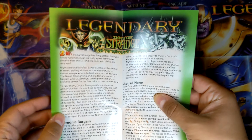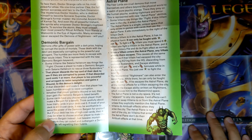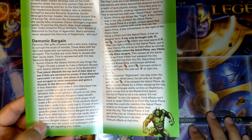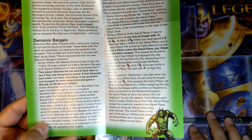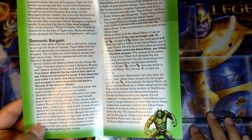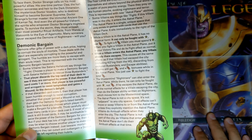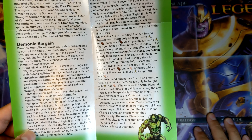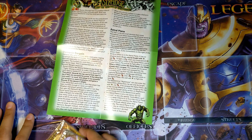In this one we have Avengers and Marvel Knights. Demonic Bargain — some villains like Satana Hellstrom say things like, 'Fight: choose a player to make a Demonic Bargain with Satana Hellstrom to rescue three bystanders.' That player discards the top card of their deck to see if they are corrupted by power. If that discarded card costs one or more, that player is too powerful and arrogant to resist temptation and gains a wound. If that discarded card costs zero, then that player has been humbled enough to resist corruption. The bargain is that you either get the bad thing or you don't.